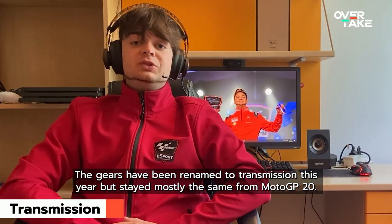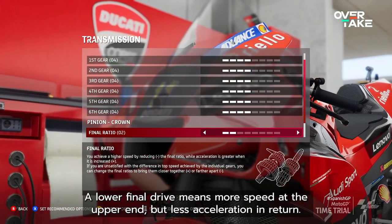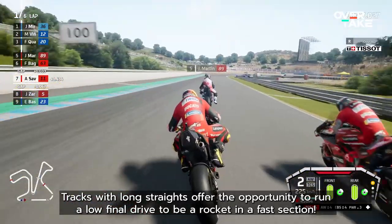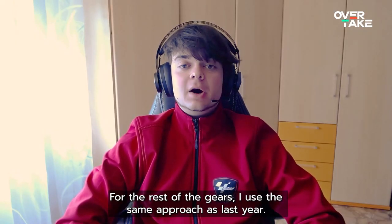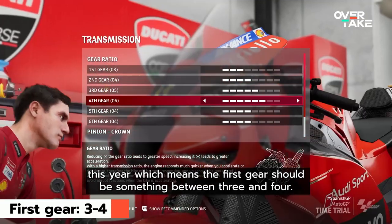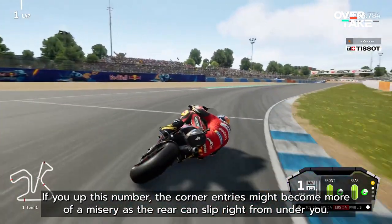The gears have been renamed to transmission this year but stay mostly the same from MotoGP 20. Final drive still determines how fast you are able to race at top speed. A lower final drive means more speed at the upper end but less acceleration in return. On tracks with a lot of tight corners, a higher final drive is still king. Tracks with long straights offer the opportunity to run a low final drive to be a rocket in fast sections. I will do something between 4 to 6 on most tracks. For the rest of the gears, I use the same approach as last year — you want to prevent a wheelie in first gear and gradually increase the values of the others. The maximum value you can have in MotoGP 21 has been set to 8 instead of 10 this year, which means the first gear should be something between 3 and 4. Something that is brand new is the slipper clutch. This option increases the engine brake force. If you raise this number, the corner entries might become more of a misery as the rear can slip right from under you.